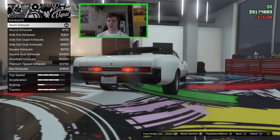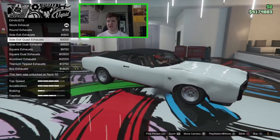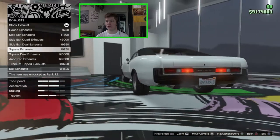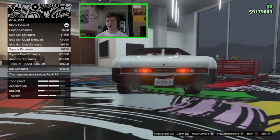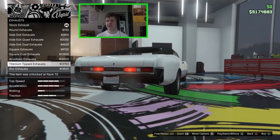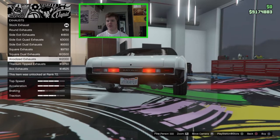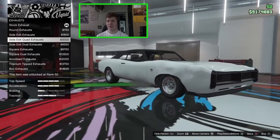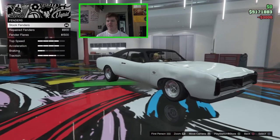On the exhaust we have the stock Duke exhaust, the round exhausts, the side exit, the quad side exit down by the front wheel, the side exit dual exhaust, the square exhaust on the back — like actual Dodge Charger exhausts — the quad square exhaust, the anodized exhaust, titanium tip exhausts, and the box exhausts. For the rusted-out look I think we'll go for the side exit quad exhaust — they look cool by the front wheels.